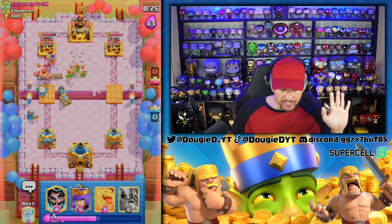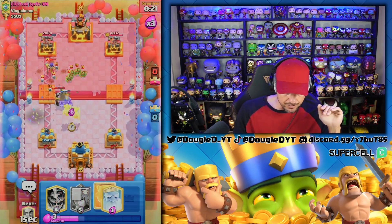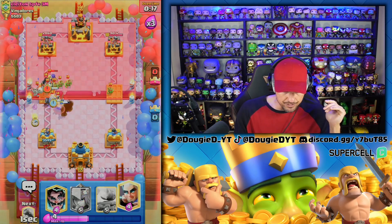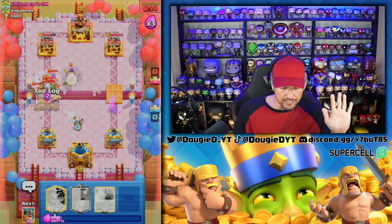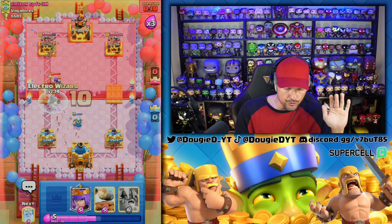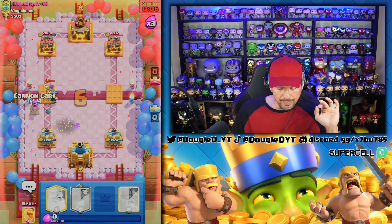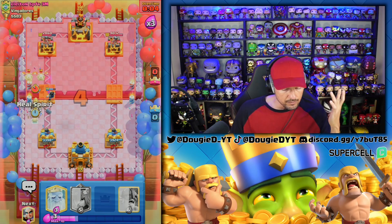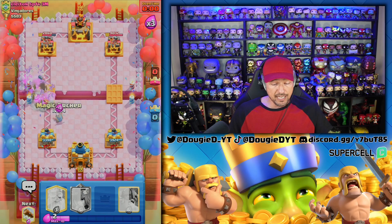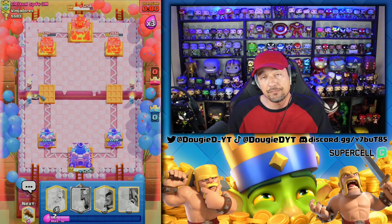I don't even need the E-Barbs yet. I need the log really — it's going to get significant value and the Magic Archer is going to do a lot of work. We're going to go ahead and do this. My man, you're not going to be able to get to the tower. I really wanted to get some geometry. Let's go ahead and take the dub in overtime. Not an easy matchup facing double spawners.